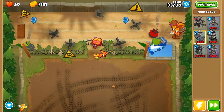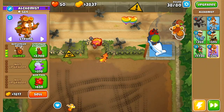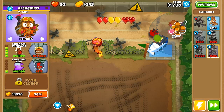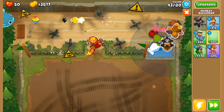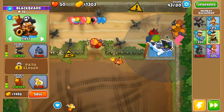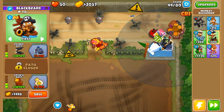After Gwendolyn is placed, we are going to upgrade our sub into a 2-0-4. Next up, we're going to upgrade our alchemist into a 4-2-0, and then our dart monkey into a 0-2-4. Next up, we're going to place down a monkey buccaneer on the right side of the pool, and we're going to upgrade this guy into a 5-0-2 flagship carrier.